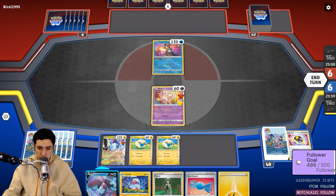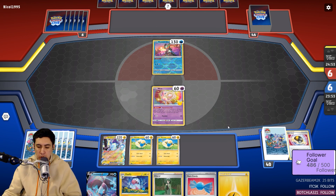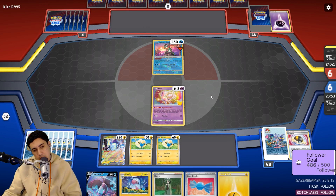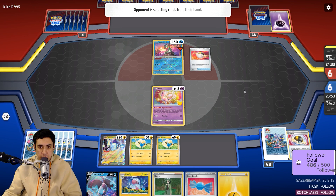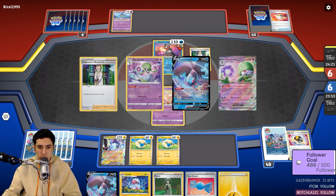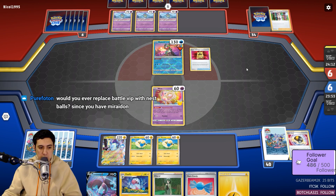I guess we hold it. If they judge us, so be it — better than having it in play. If they fill their bench, we may Lumineon for Zinnia to get the five-card draw and keep the Cheryl and the Rare Candy. Getting that Psychic Energy nice and cozy into the discard pile. Would I replace with Nest Ball? Yes, that is a good idea.